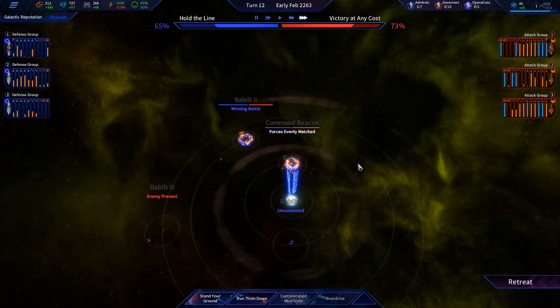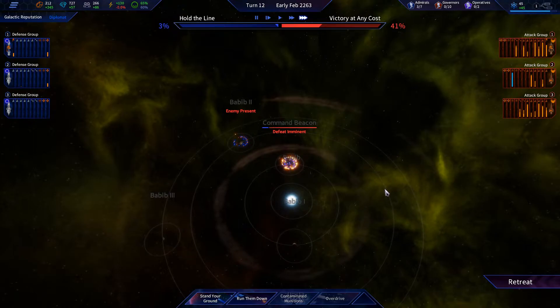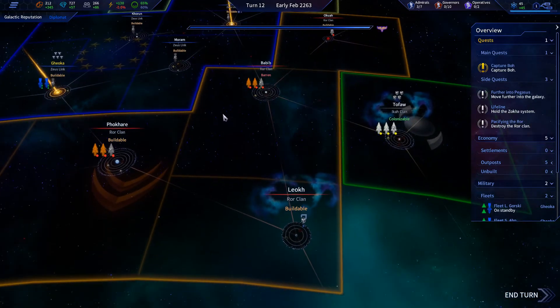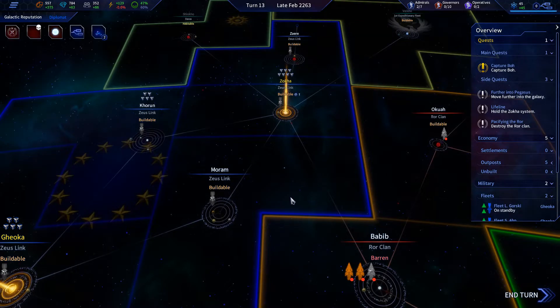We have no missiles or nukes, so if they beat us they beat us, there's nothing we can do. Currently it looks like they're winning — yeah, they're gonna destroy us here. There's nothing we can do about it. Yep, that's the end of that — they were able to take that back. I don't see the point of it, it's a barren system, but whatever.